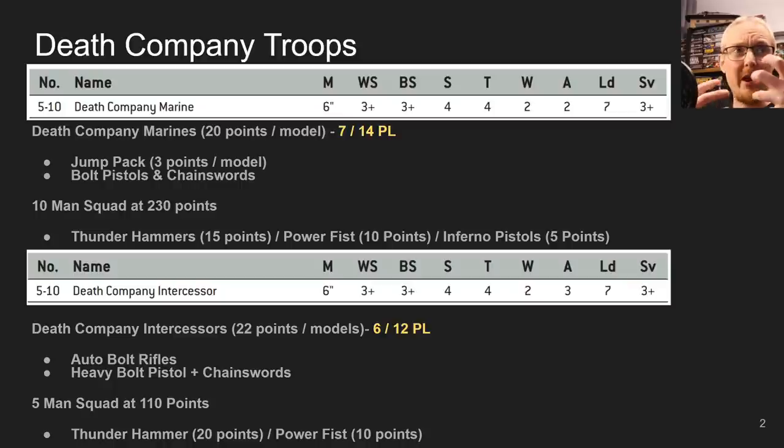I think it would be better if they just sold upgrade sprues — upgrade sprues with Thunderhammers, Storm Shields, Lightning Claws — all these things that people end up buying full boxes to get. They do it for jump packs, but let me not digress too much. Let's get into the stats about the Death Company.